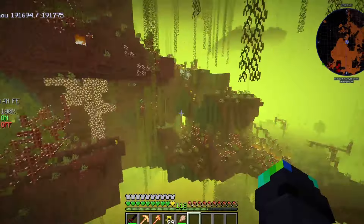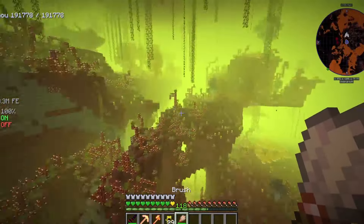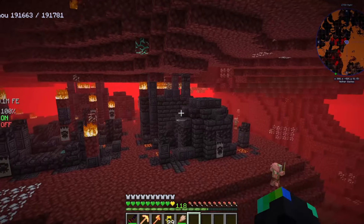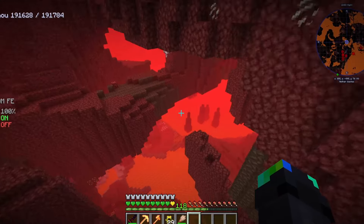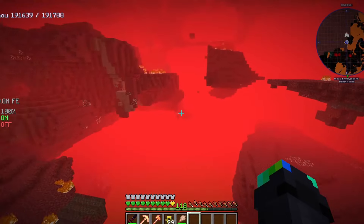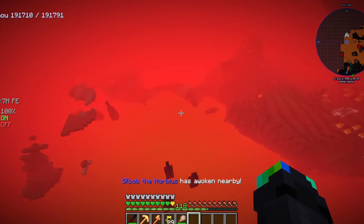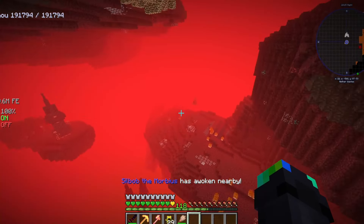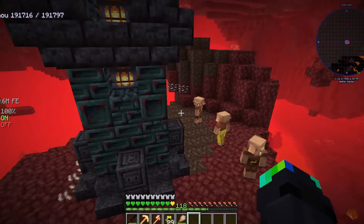We're gonna go upgrade our armor — we gotta go find a Bastion. I just gotta find a Bastion and then find the thing I'm looking for, like some suspicious soul sand or whatever it is. I have no idea — this isn't what I'm looking for. I'm looking for a Bastion. I don't know if I've seen the suspicious soul sand inside of them, so yeah, we're going into definitely new territory.